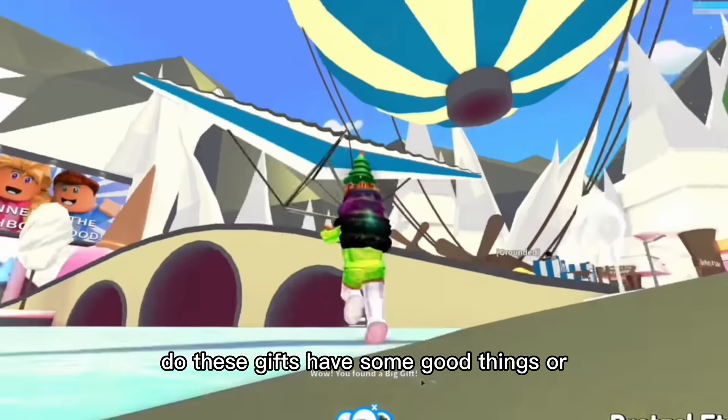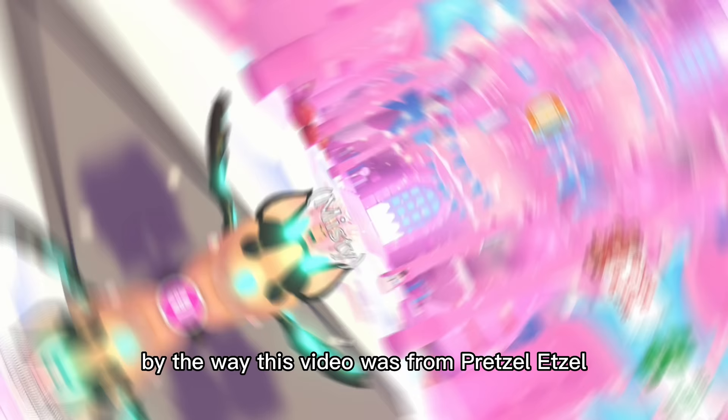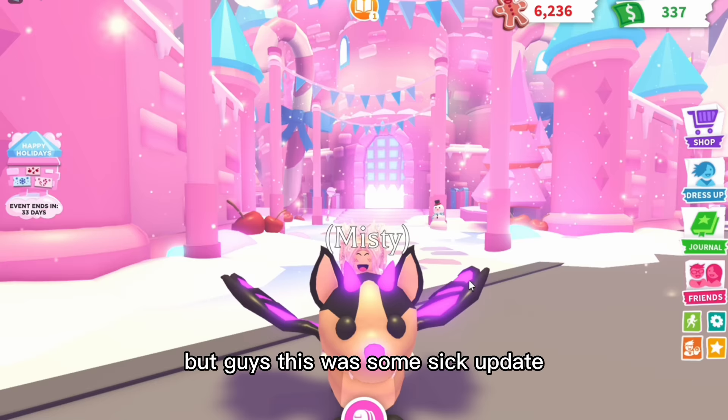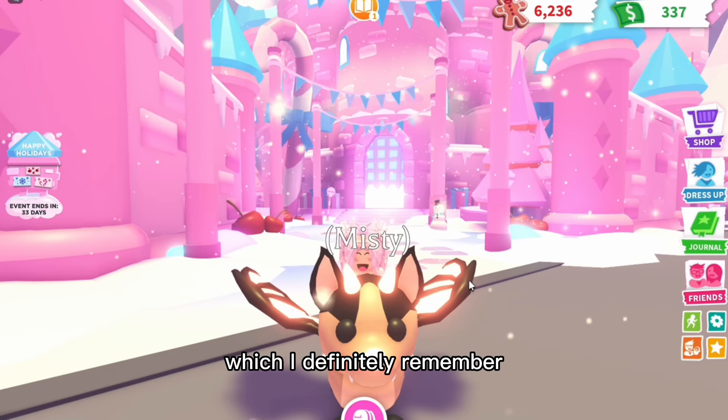He just threw a big gift and now she's going to go get it — let's see what she actually gets. She ended up finding a snowman plush, which you can literally get in the gift stand. By the way, this video was from Pretzel Edsel — I'll link her channel and the video down below. But guys, this was some sick update. I'm honestly going to give this an 8 out of 10 — I seriously love it. Definitely much better than the 2017 update.